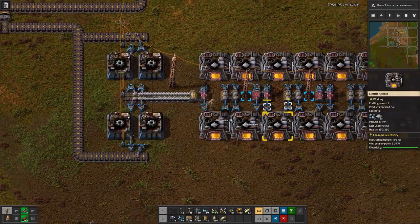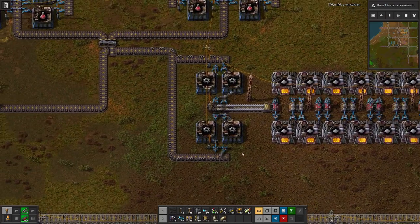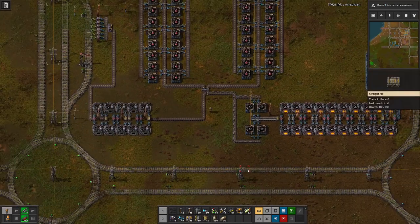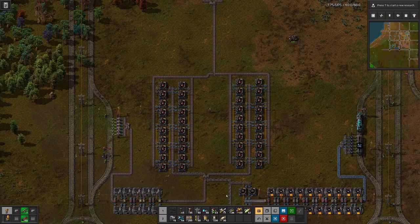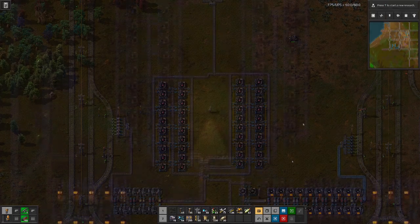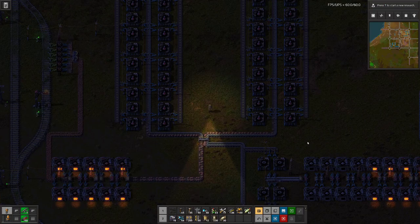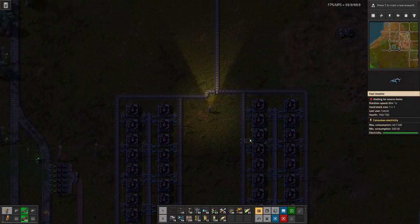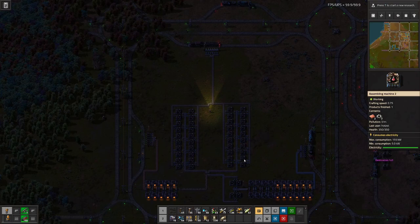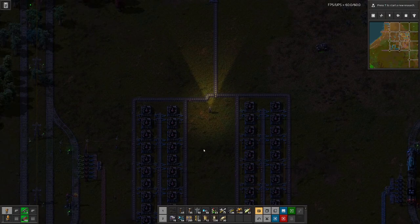We've done a bit of a mistake by hooking up the wrong belt, so let's fix this - that gives us the gears. That should give us all the gears we need, and once we get some copper coming in from this side we should see the red science production kicking in. Here comes the copper - fingers crossed that should all work out. And yes, we have our first bottles of red science! While this is not an extra long episode, it's still long enough to not squeeze in the green science, so we will hold that off for the next episode.